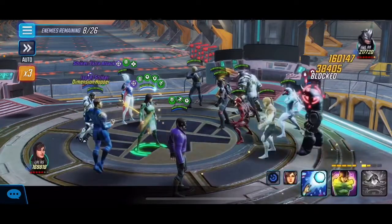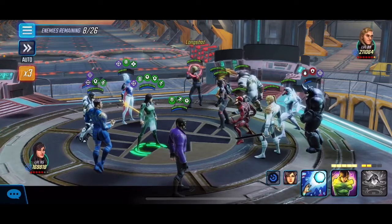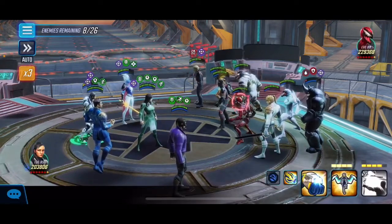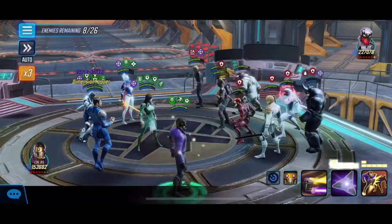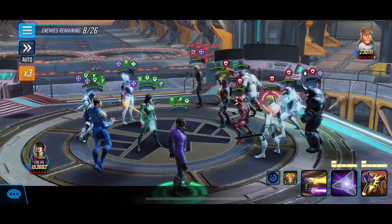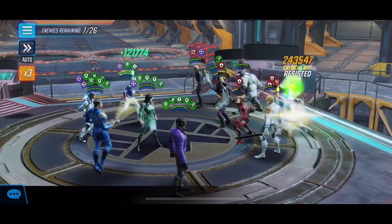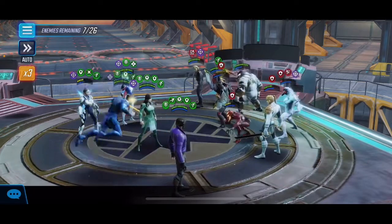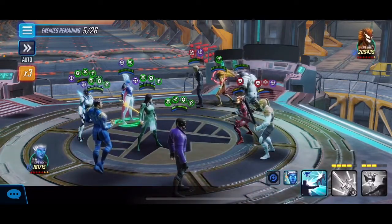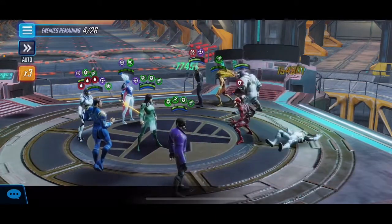Last and final wave — Anti-Venom can bring back a previous fallen character, keep that in mind. Scream is on the board here, and she's annoying because when someone goes down she gets turn meter. We'll probably focus on her. We'll stun Long Shot and slash down the middle for a nice amount of damage in that cluster — you want to get the most value out of Kestrel's specials and get that defense down. Hit the ultimate to lengthen the buffs, smash the special hitting those targets in the cluster. Make sure every hit is landing on defense down to get that extra proc from Kestrel.